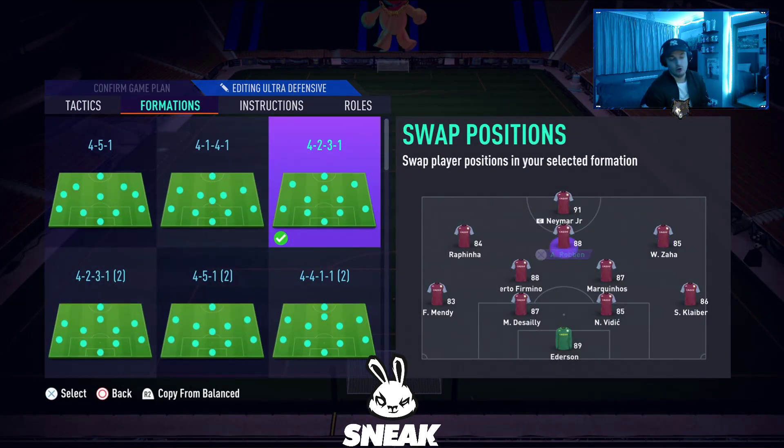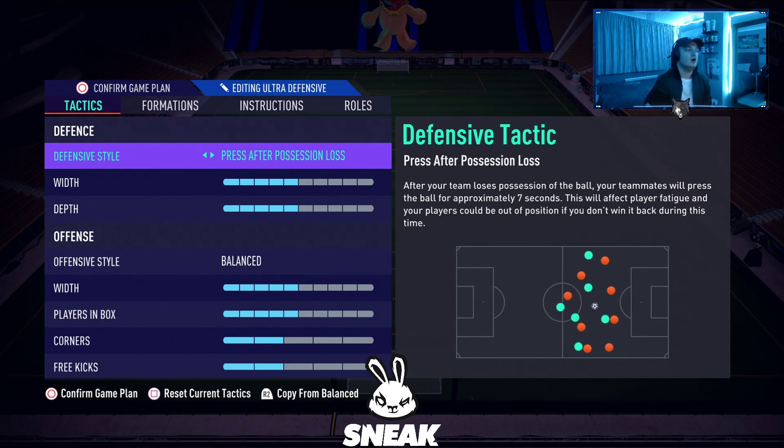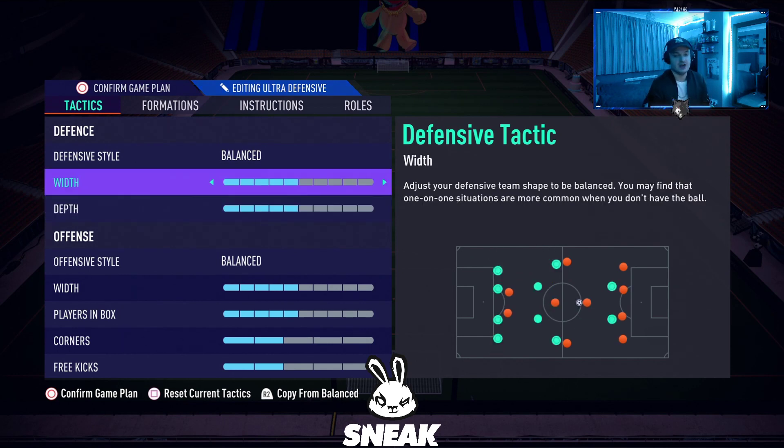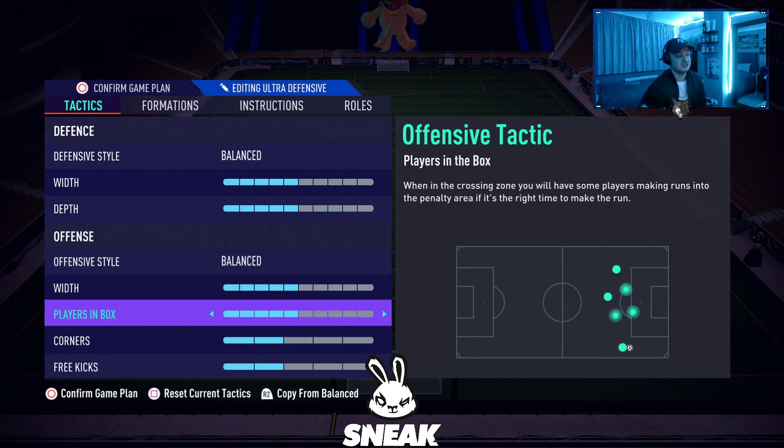The second best formation is of course the 4-2-3-1. It's always good, it always will be — it just sits there perfectly. Very overpowered, though not the most fun formation to use. It's a formation you use if you want the win. Defensive style on balanced — I used to play press after possession loss but after a patch it nerfed stamina a bit, especially noticeable on the Road to Glory account. 5 width and 5 depth.